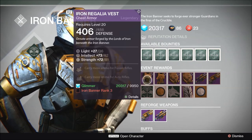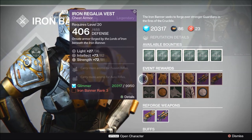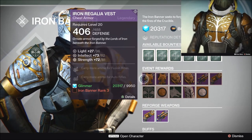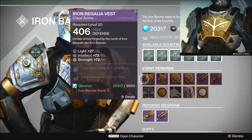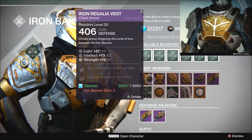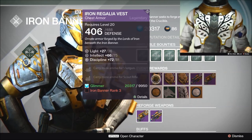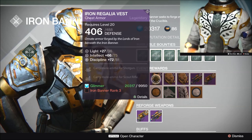For the event rewards we've got chest armor and for the very first time helmet. The chest armor comes in two flavors: first you can get intellect and strength and carry more ammo for fusion rifles and auto rifles, or you can get intellect and discipline and carry more ammo for shotguns and scout rifles.